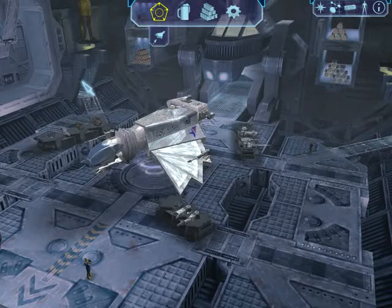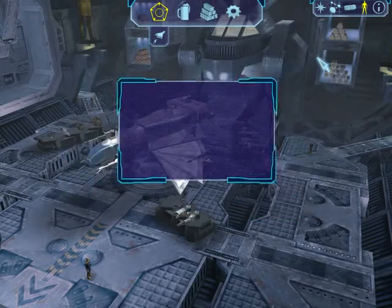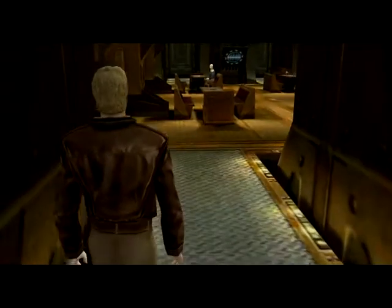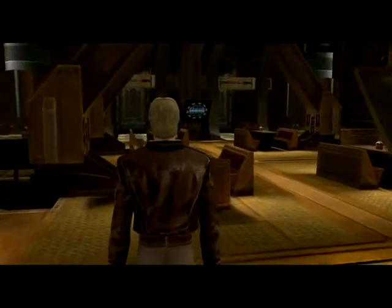Hi there, welcome back to Freelancer, I'm Baron. In the last video we reached attack level 7. That means once we launch, Junie will probably contact us. But we might as well try to get a mission to earn some additional money. Money always comes in handy here.